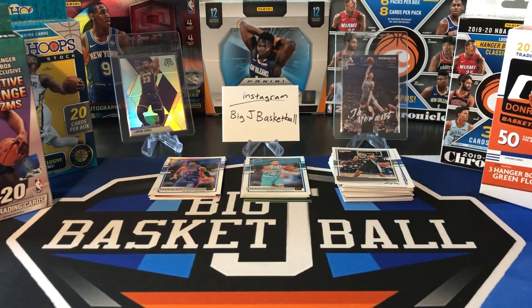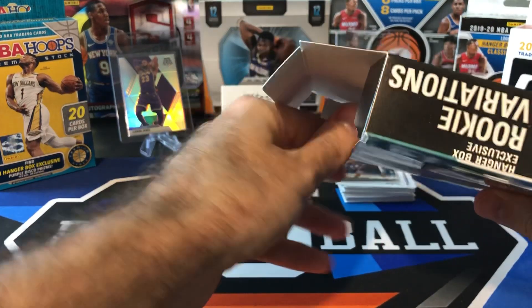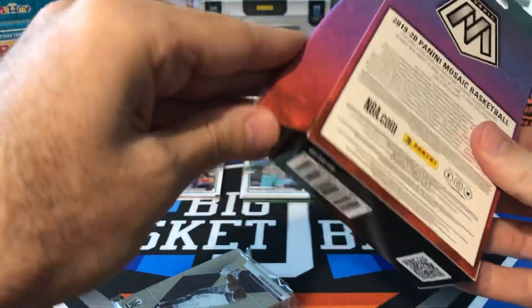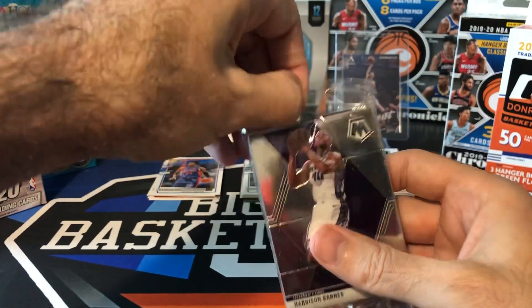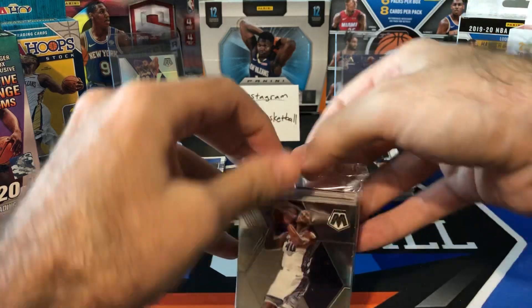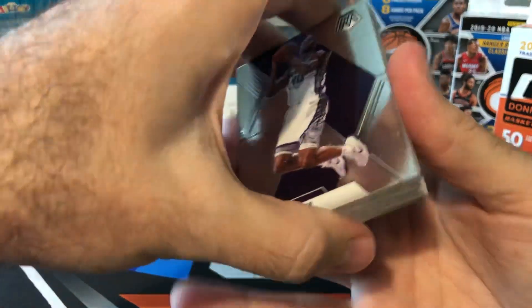Nothing really huge in the Donruss hanger. Let's skip right to this big boy Mosaic. I might be pressing my luck here since we got that LeBron the last time I opened this. Not expecting to get a card as good as that LeBron Silver. But you never know. Could get a Mosaic. Could get an autograph. And we're getting our reactive orange cards here. And even with the last one we opened where we got that LeBron, it was also a rookie pack where we got a bunch of rookies for the orange reactive parallels. None of them were really great, unfortunately.